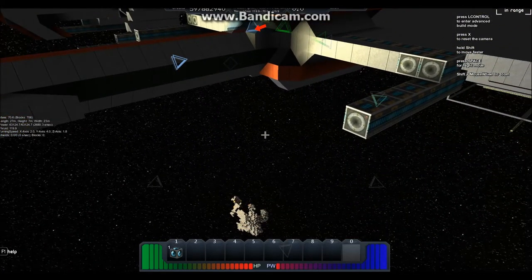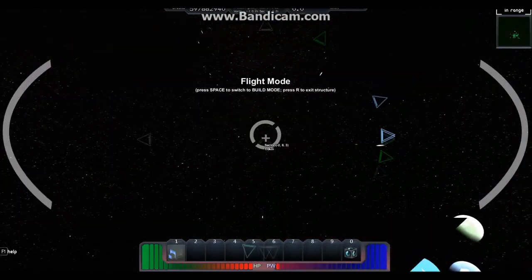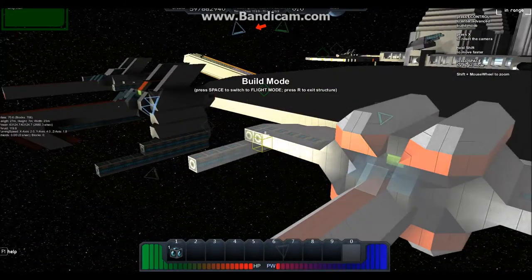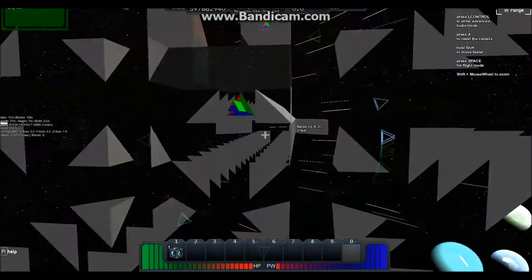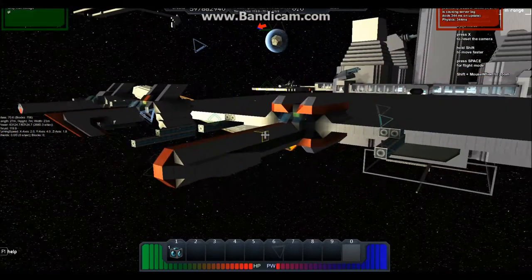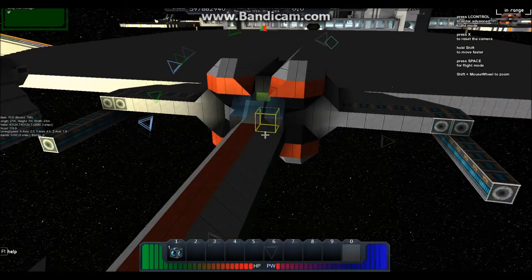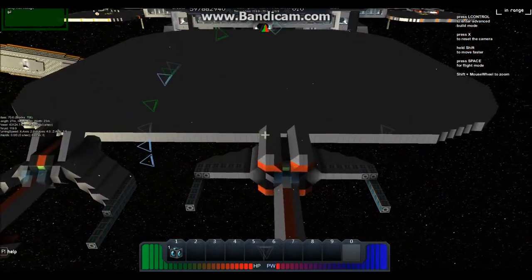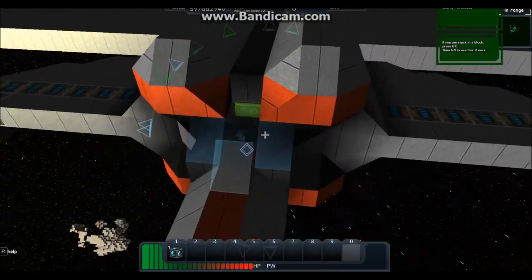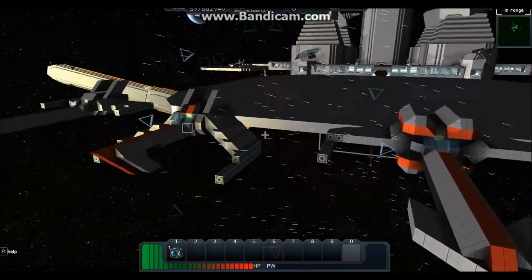The statistics for this one are 63,124 power, 119 thrust. And apparently it does not have any shields. Oh my God — did I not put shields? I think I feel stupid right now. I don't think I put any shields on this. Well, this is embarrassing. Ladies and gentlemen, the X-Class fighter: the easiest ship you'll ever come across. That certainly is embarrassing — I thought I put shields on that.